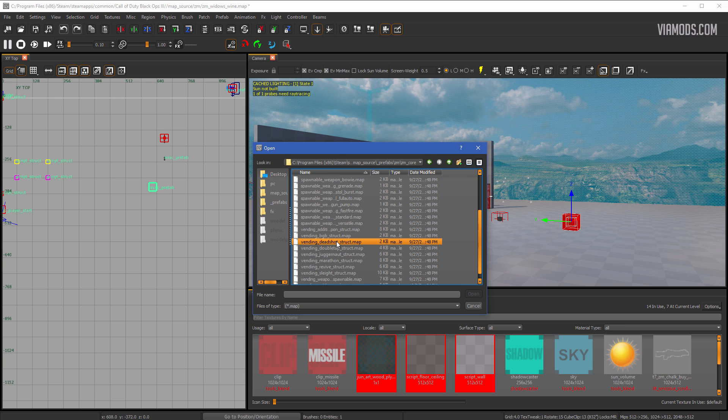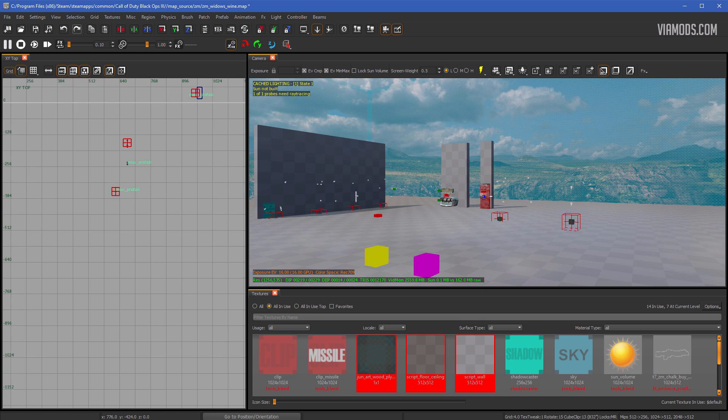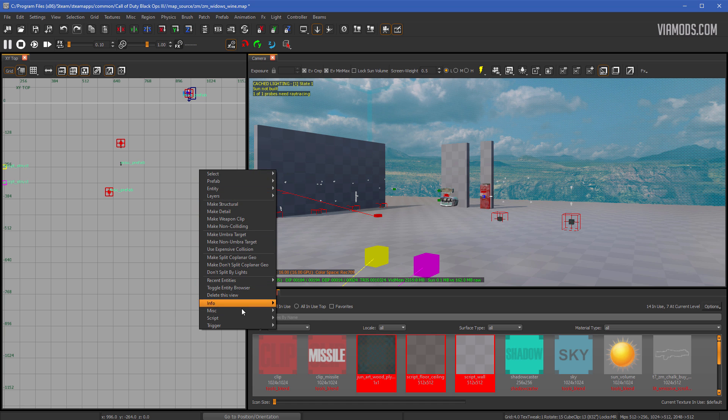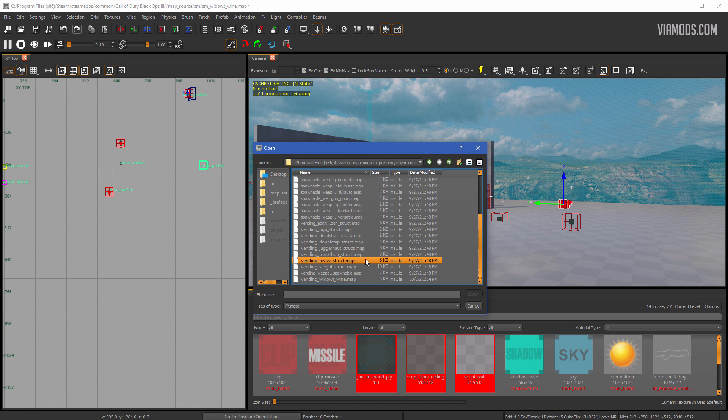So let's go ahead and add in the other vending machines. We can do Deadshot, so we'll hit OK. That'll put in Deadshot. Then we can right-click, go to Miss Prefab, and then we'll put in — let's see here — where's Stamina Up? Stamina Up should be here. I forget what they're all called, so bear with me. That's the Pack-a-Punch, which you already have.